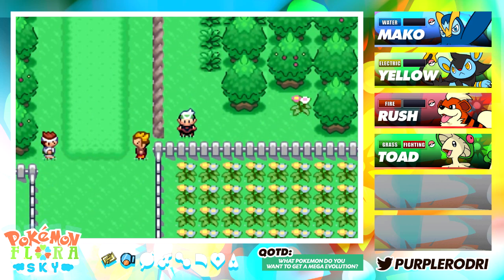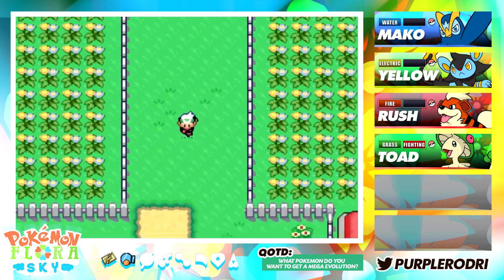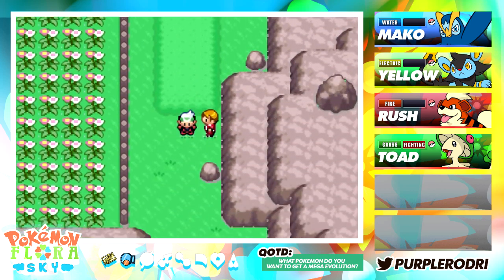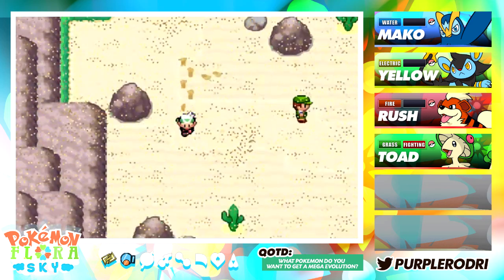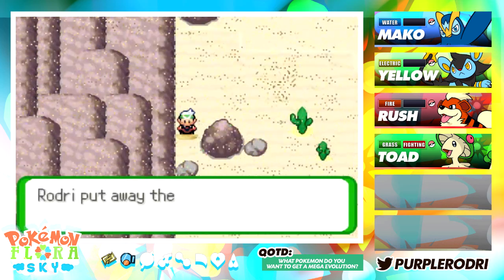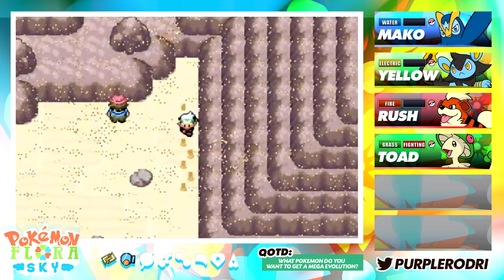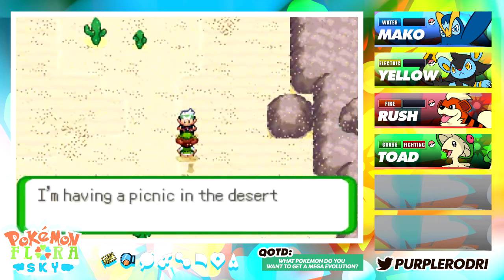This is exactly where Route J leads us to, so we're going to continue on. We have made it to Route J — I'm really glad they have that little drop down. The great thing is that we battled all these trainers before, so we can just make our way to the desert. Now we are finally able to enter the desert, and hopefully we'll find a lot of great stuff. We might even find that ground type I've been looking for — that would be really great.